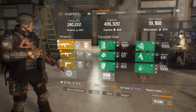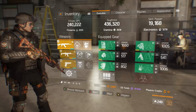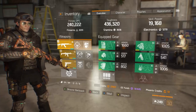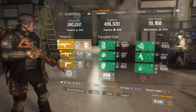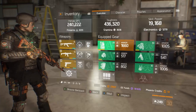It's fairly tanky, up over 430,000 toughness, which I think is good. It utilizes two-piece Final Measure to be protected from sticky bombs, which a lot of people have been asking me to incorporate. I don't run into sticky bombs all that often in the Dark Zone, but with this build I will absolutely not be dropped by a sticky bomb.